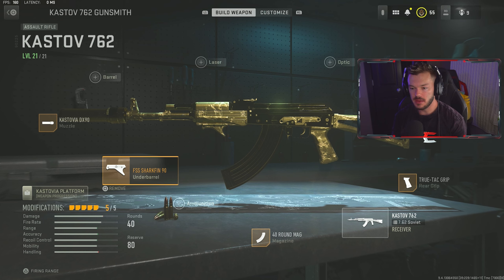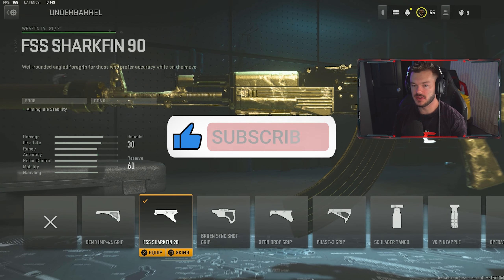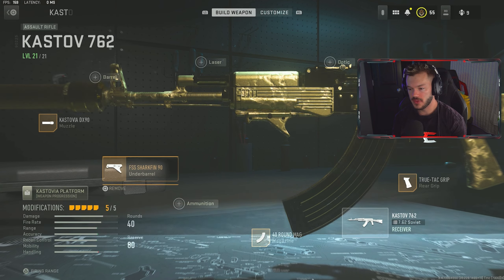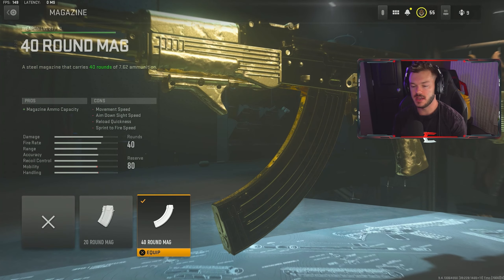For our first gun today, we're going to take a look at the Kastov 762. This is one of my personal favorite assault rifles right now — this thing is a super hard-hitting gun and it actually has very minimal recoil with this build. It's great for that medium-ish range, and you can even burst at longer ranges, but I really don't go for super long range shots with this gun because I have iron sights, and medium-ish range is mostly what you're going to encounter in Modern Warfare 2.